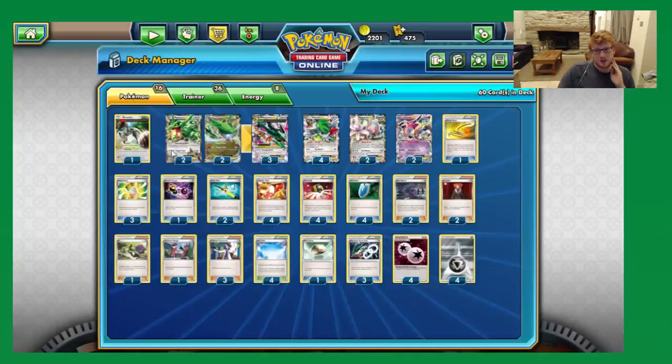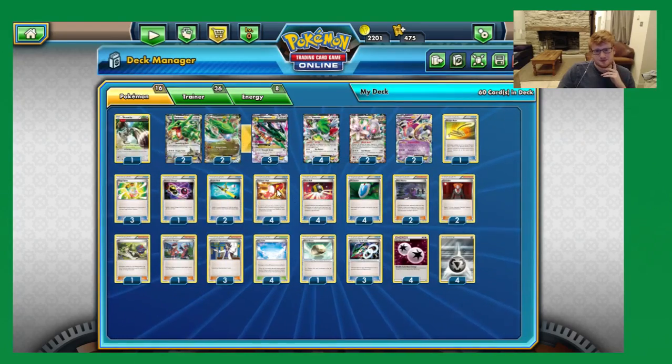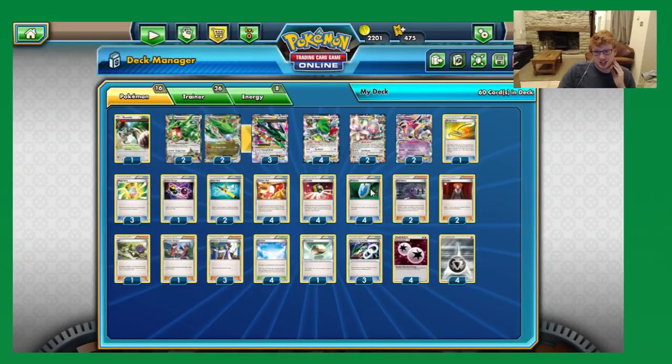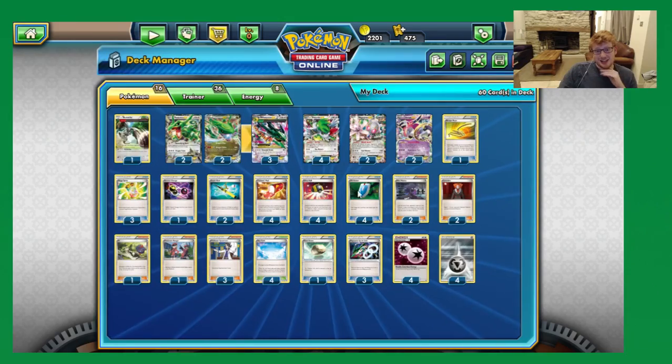We are playing three Mega Turbo, which helps us accelerate to get that Turn 1 Emerald Break, as well as just accelerating throughout the game to keep a steady stream of attackers going. Four Trainers' Mail, four Ultra Ball, and four VS Seeker — this isn't changing because we need the speed and the raw consistency. Ultra Ball has so much value with Hoopa in this deck, it's absurd.